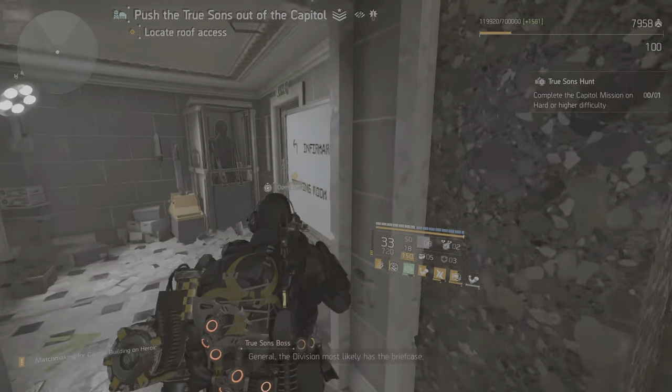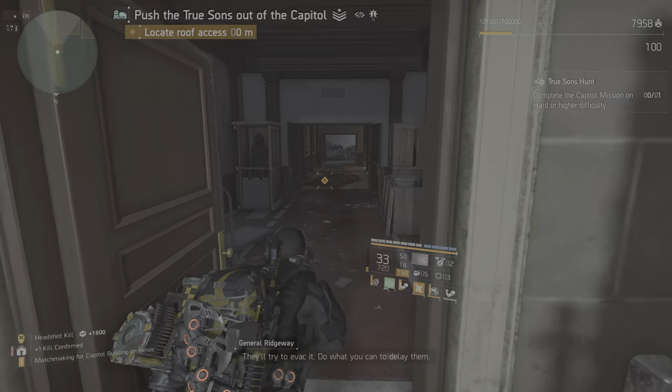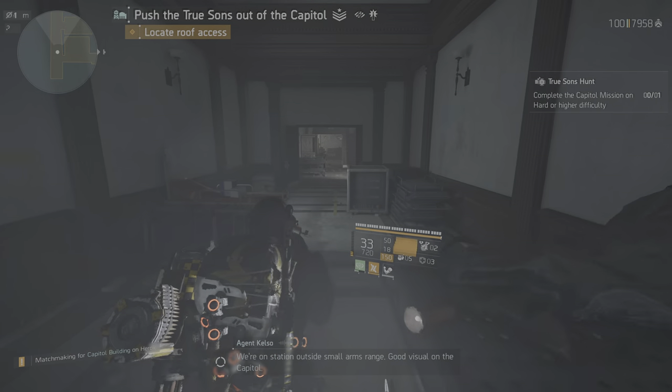General, the Division most likely has the briefcase. They'll try to evac it — do what you can to delay them. Sir, yes sir. We're on station outside small arms range, good visual on the capital.